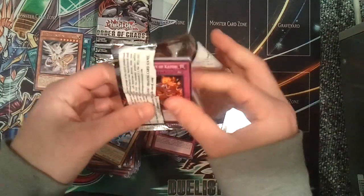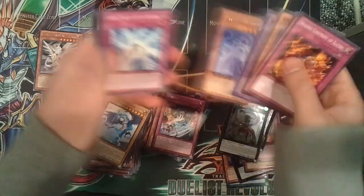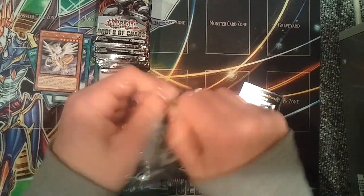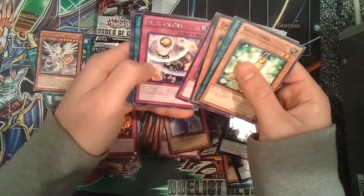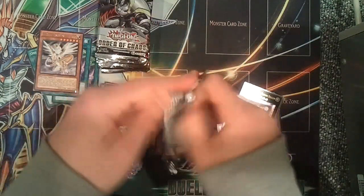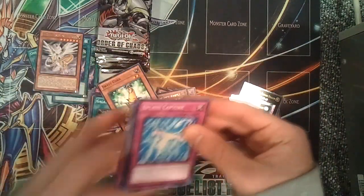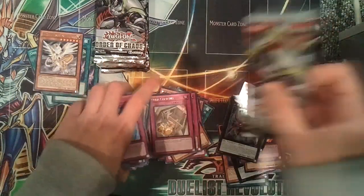Alright, twelve Order of Chaos packs — let's see if we get some good cards. Maybe some Wind-Up Rabbits, Wind-Up Sharks, Inzektor Exabeetles, Tour Buses — a lot of great cards in this set. Inzektor Orb. I can't really remember what else there is. Inzektor Dragonfly — it's an okay rare, I have like 15 copies. Ever since it got hit on the ban list it's been a not-so-useful card. Damn, we haven't gotten anything yet from this set.